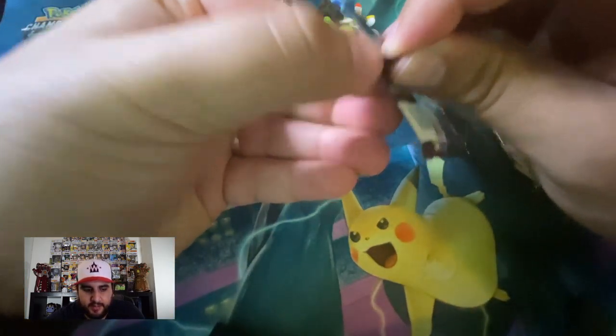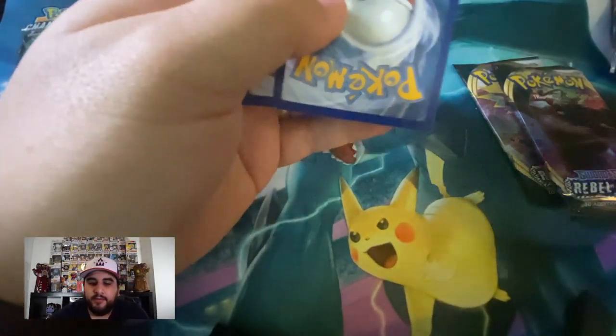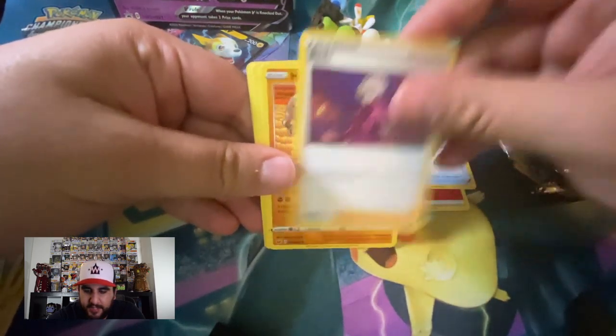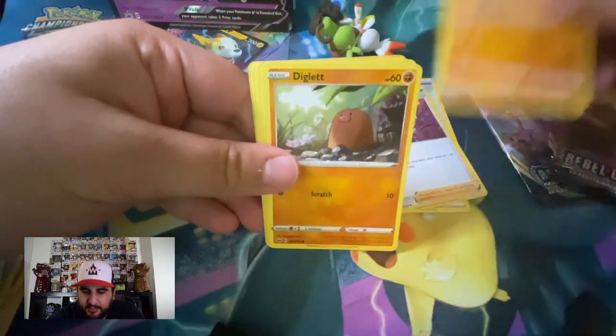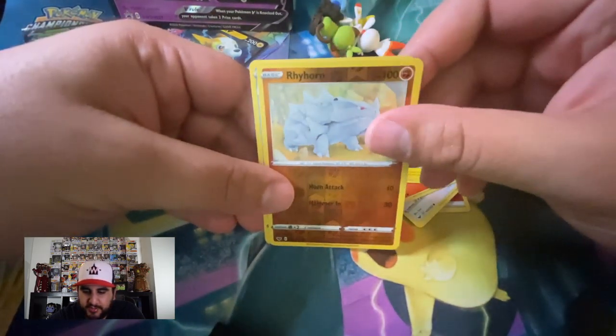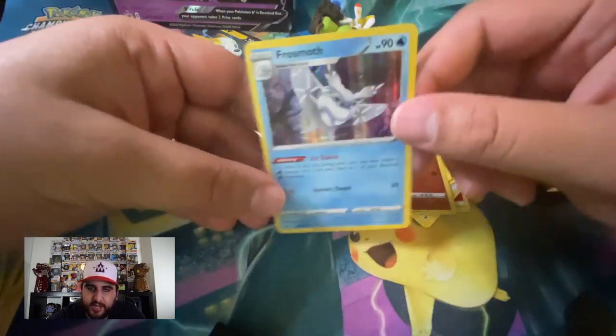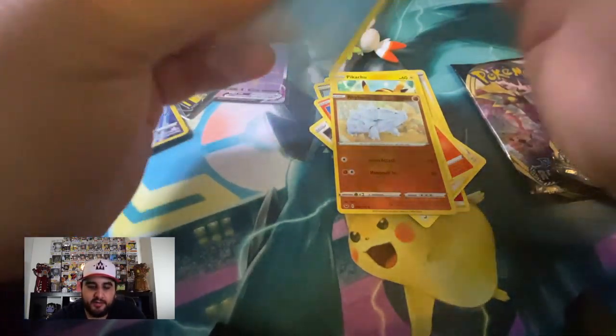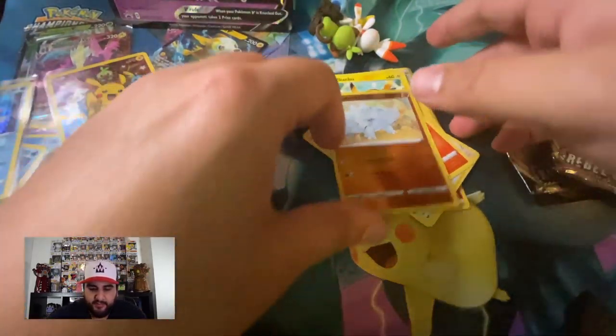Let's do Sword and Shield next — hoping for some Zacian love. I really need to build a Zacian deck, I'm just not trying to spend like nine million dollars for it. One two three four to the front. Fire Energy, Ordinary Rod, Beedrill, Hitmonlee, Diglett, Scorbunny, Hoothoot, Scorbunny, Pikachu, Vigoroth, Rhyhorn, and a holo Frosmoth — which I'm actually not mad about cause Frosmoth is super playable. Has a secret rare in the Rebel Clash set so hopefully we pull that eventually.